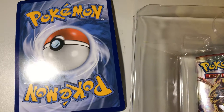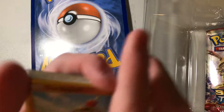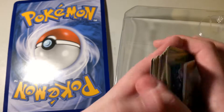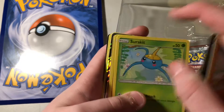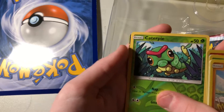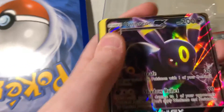Next we have another Sun and Moon pack. Let's split through it. There we go. Marlown. Oh wait, I forgot to do the card trick — oh well. Romantu. Oh, you can see that sparkle already, this is going to be a good one. Surskit, Growlithe, Caterpie. And the next one is going to be the best — Umbreon GX!